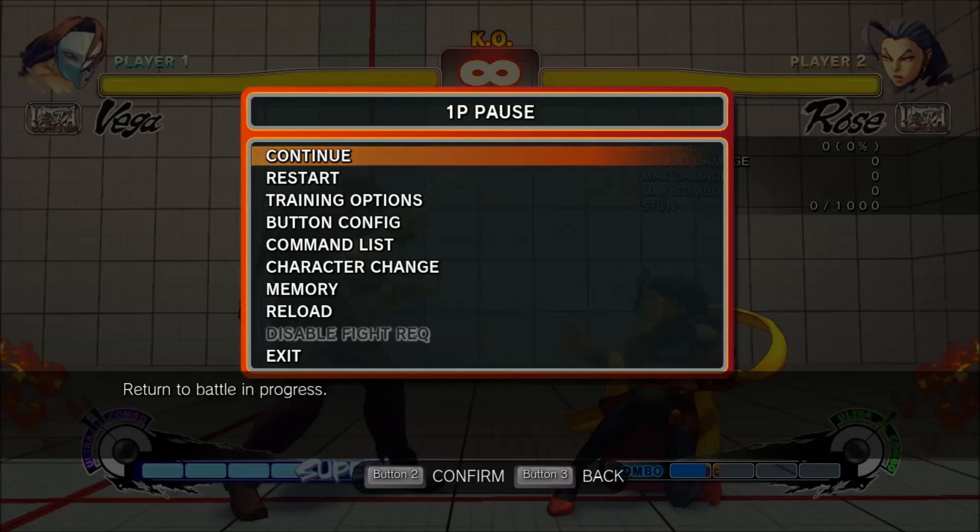Attacks build slightly more meter on hit than on block. If you're at a very precise amount of meter, you might only get a bar on hit and not on block, which for some characters allows for an option select between a safe special move and a guaranteed EX.